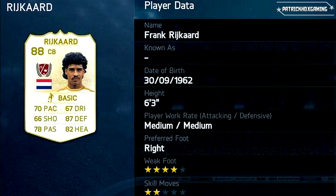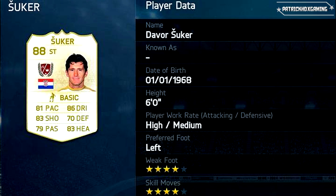Then we get a defensive player — Frank Rijkaard. He also spat on the German player Rudi Völler in the past. He is a central back with 70 pace — a very average attribute for a central back, but better than nothing. 78 in passing, 87 in defense and 82 in headers. Skill moves only 2 stars, but you don't need that in this position. Medium work rate on both sides, right footed player, and 88 overall rating.